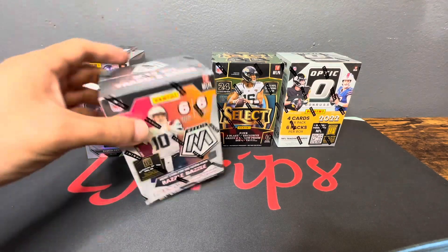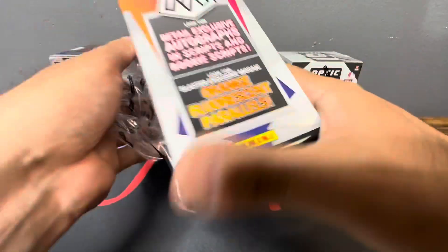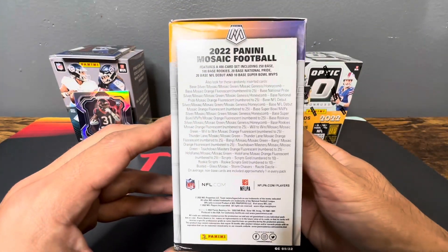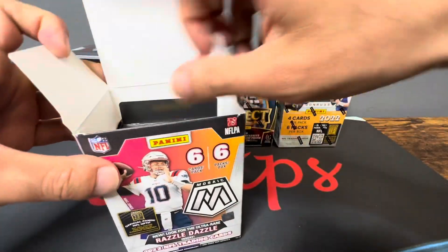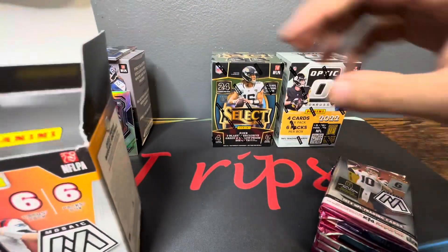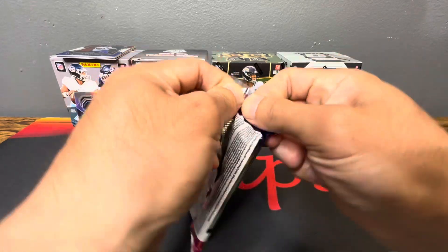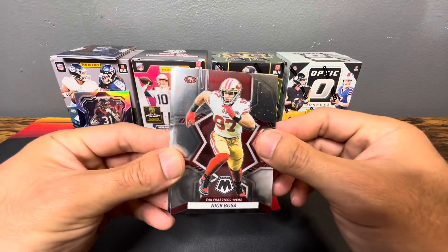Okay, going to Mosaic — gonna get 36 cards in total. Mosaic blasters, definitely looking for autos. I haven't pulled an auto from Mosaic in ages — rookie scripts, got the orange fluorescent parallels, and you can pull numbered cards. Definitely looking for the Genesis, stained glass — I've never pulled either and they look nice. Okay, here we go. We start out with Nick Bosa.